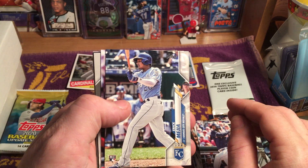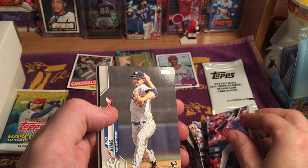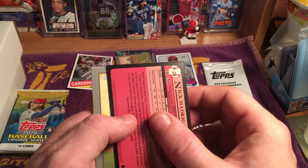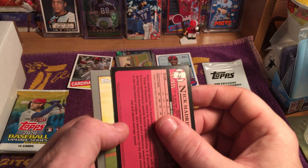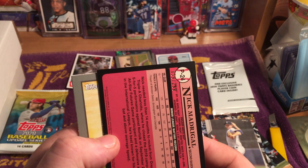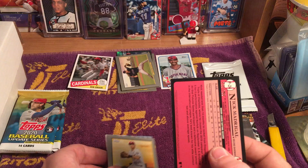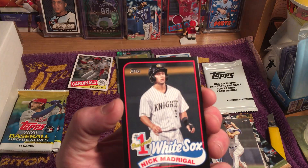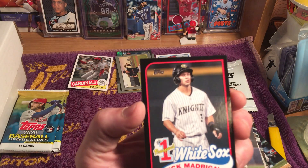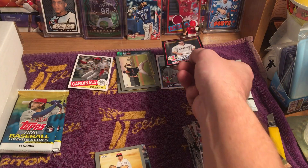Eric Mejia, Alex Blandino, Mike King rookie card — and oh, what's this? Nick Madrigal in the 1989 design. You can see it's numbered 159 of 299. Nice! The black variation of the prospect card.